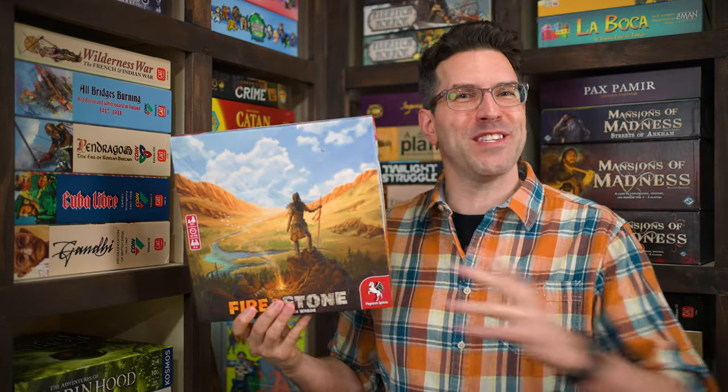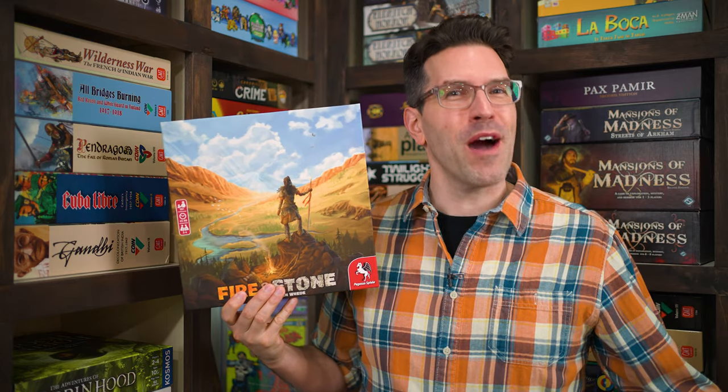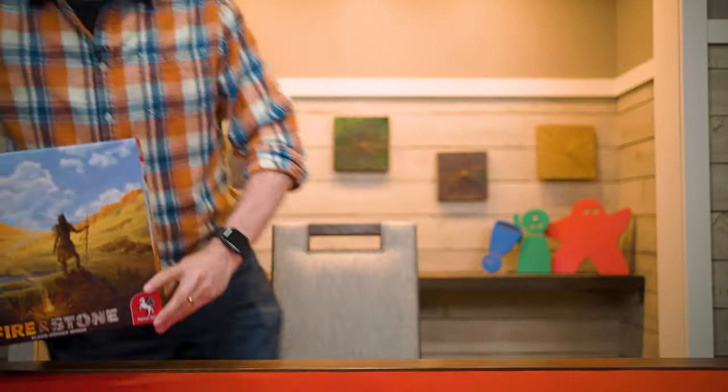Hi and welcome to Watch It Played. My name is Rodney Smith and in this video we're going to learn the two to four player Fire and Stone, designed by Klaus-Jürgen Vrede and published by Pegasus Spiele, who helped sponsor this video. Your tribe is looking for new homes and in the Stone Age this means you'll be exploring new lands while hunting and gathering to survive and perhaps coming up with a few inventions to make your life easier. Other tribes are hoping to make their mark on the world but so are you, so join me at the table and let's learn how to play.